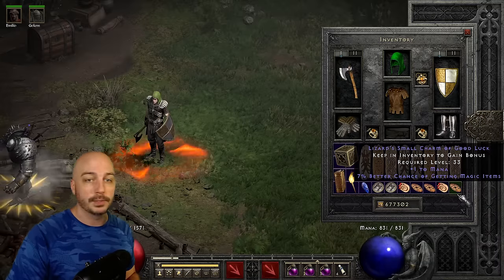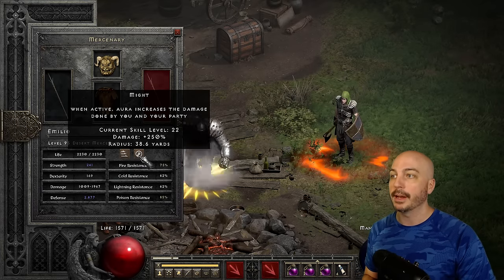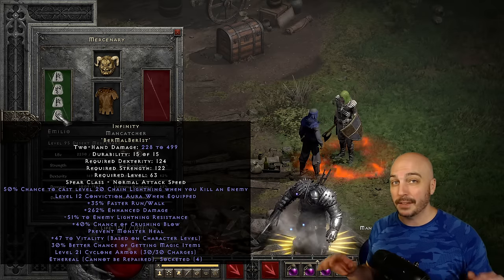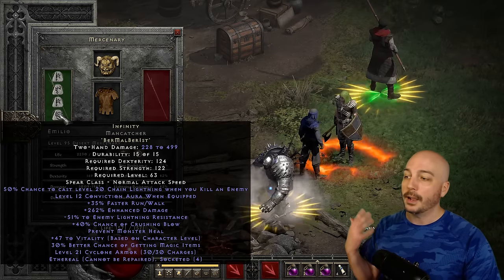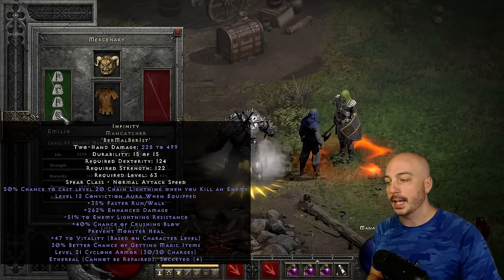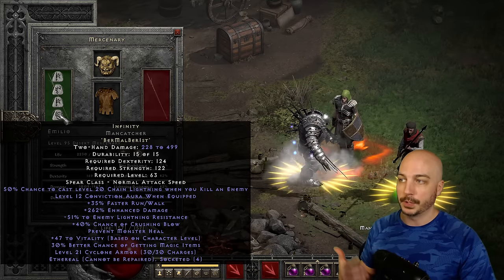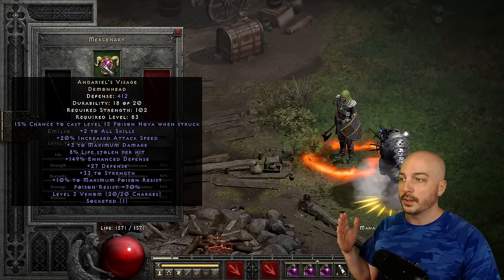We have 7% magic find small charms filling the remaining inventory space. For the mercenary, I recommend going with the Might mercenary for more damage on your summons. For the weapon, I went with Infinity — we don't want any cold damage on the mercenary because shattering corpses removes them, meaning no Corpse Explosion damage. Infinity has no cold damage, plus the Conviction Aura lowers monster defense so they get hit more often, and since Corpse Explosion is half fire and half physical, Conviction lowers fire resistance too — boosting half the Corpse Explosion damage. Delirium's Visage on the helmet gets him attacking faster and provides life leech.